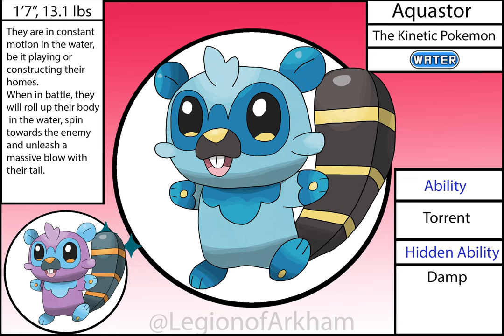Aquaster, the Kinetic Pokémon — this stage changed the most out of the base starters. The theme, before I forget, is river boats and hydroelectric energy. I altered the pose to feel more dynamic, added some more yellow into the design for contrast and to hint at the future typing. Overall, it went from a meh design to an aww design.